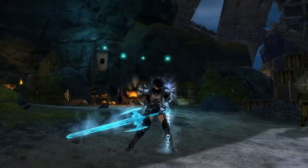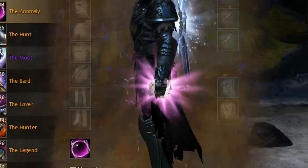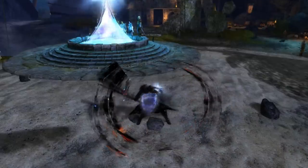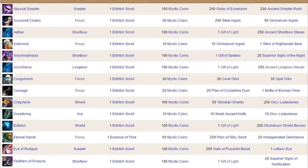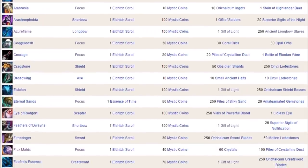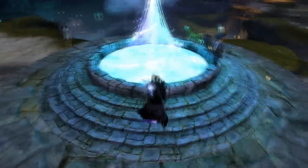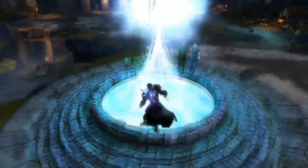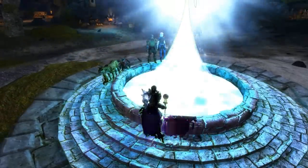The Mystic Forge also has some preset recipes to make some of the coolest-looking weapon skins in-game. There's a bunch of different recipes out there for different weapon skins — some of them are pretty cheap, some of them are pretty expensive, like legendary weapons for example. I just don't have time to talk about every single recipe, but I'll post a link in the description that can show you some of the really cool weapons you can make using the Mystic Forge. There's a bunch of other cool things you can do with it, so feel free to experiment or look up what other people have figured out.